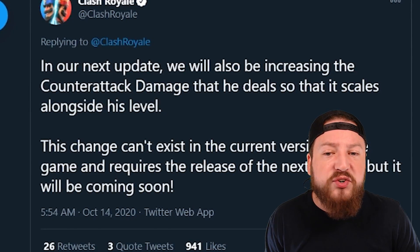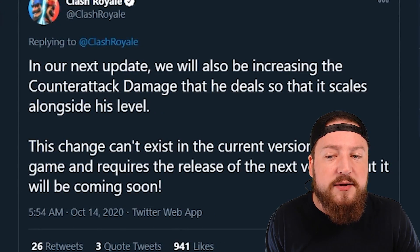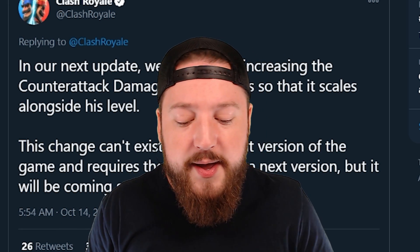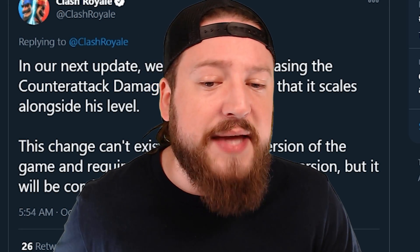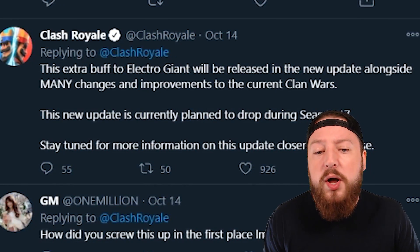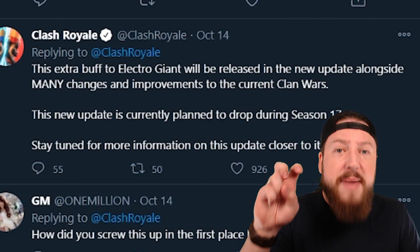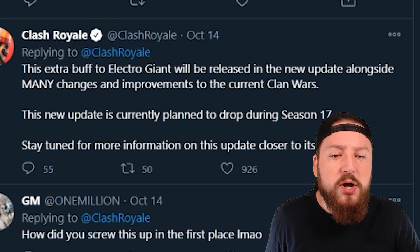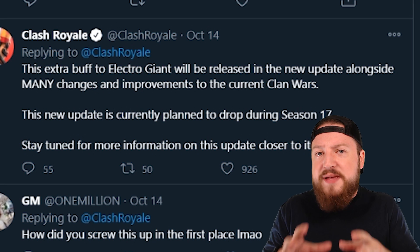If you're wondering about the Electro Giant, one of the newest cards in Clash Royale, there's official information from Clash Royale on Twitter. In their next update, they will be increasing the counter-attack damage the Electro Giant deals so that it scales alongside its current level — this requires an actual client update to fix the code. This extra buff to the Electro Giant will be released in the new update alongside many changes and improvements to Clan Wars, currently planned to drop during Season 17.